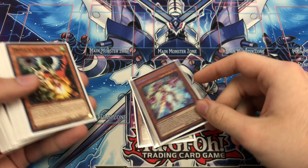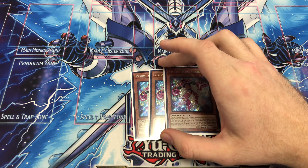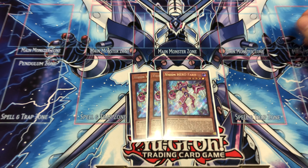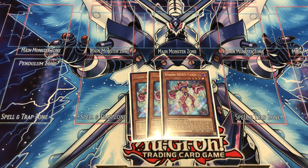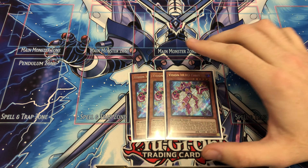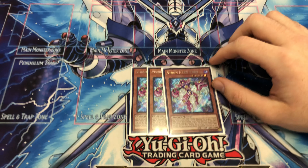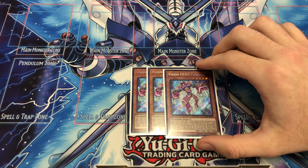First off, I'll play three Elemental Hero Ferris. This card came out recently — it's pretty much the bread and butter of your deck. This allows you to extend very far without using a normal summon. I'll get into some combos later.